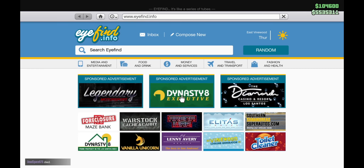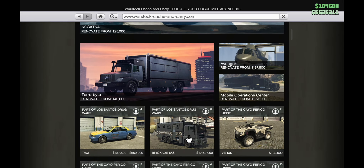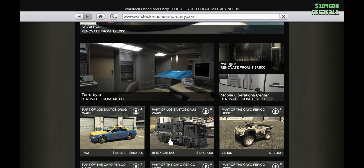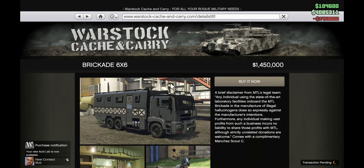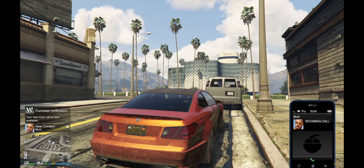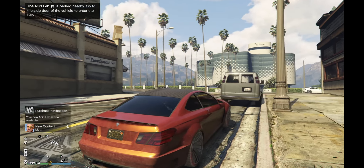The first thing you want to do is open up your phone and go to the Warstock. Bear in mind, you need to do a couple of the DEX missions to actually unlock the Brigade 6x6. If you've done some of those, the Brigade 6x6 will be available to purchase, and you can also get a discount if you complete those missions. Once you've gone to the store on the Warstock website, buy it.